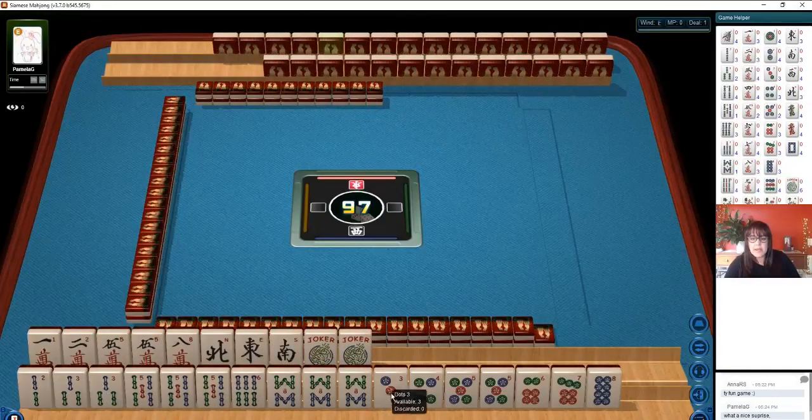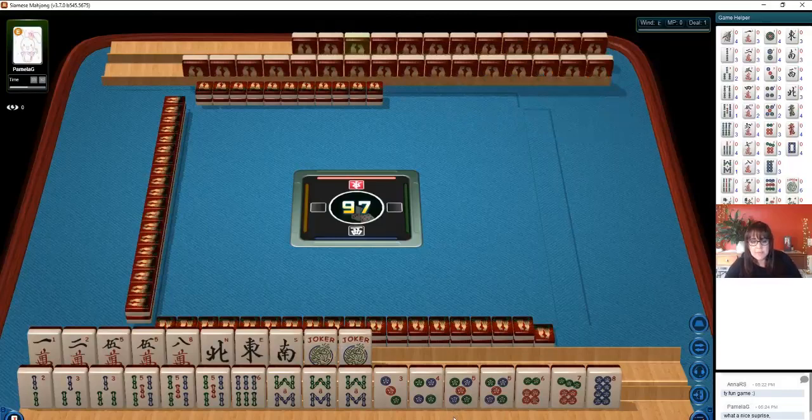Then we have 3, 4, 5 dot, 6, 7, 8, pair of 5 dots. I think we might be able to play maybe even a pure like-number hand. I wonder if we could force a quint.